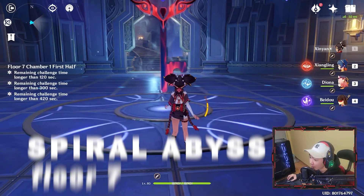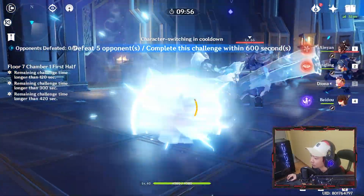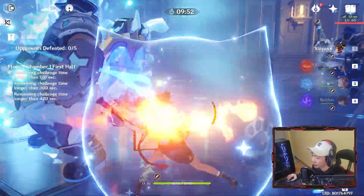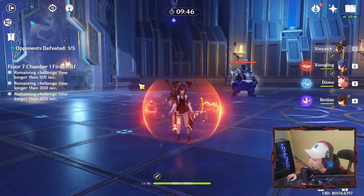For the attribute details, she has 27% crit rate, 201% crit damage, and 83.3% physical damage bonus. This is Spiral Abyss level 7 — 71,000 crit, you guys see that? That's pretty intense.